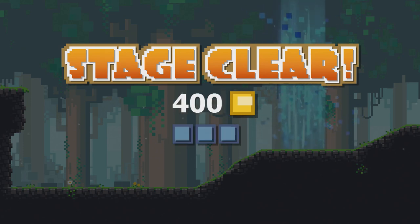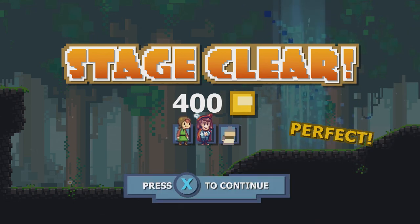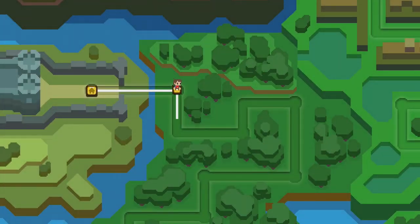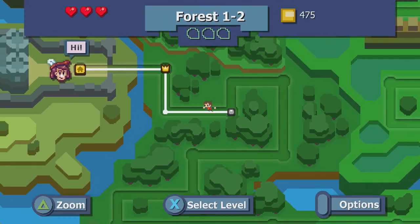Yeah, end the stage. We got perfect, yay! Pretty standard progression where you can pretty much teleport around and find the secrets in each area. The people are basically your secrets — the people and money. We'll visit the merchant; I don't think we can actually buy anything, but we'll see his wares.